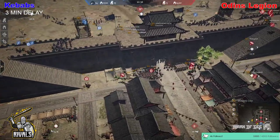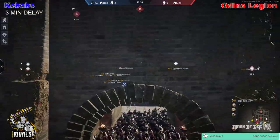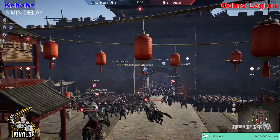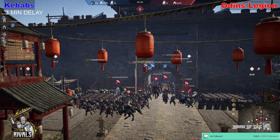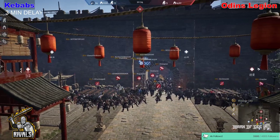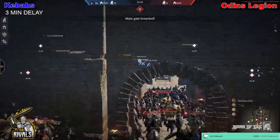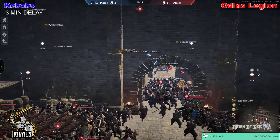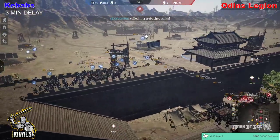The barricade is about to be taken down, so the gate will fall in just a second. There goes the hammer — the gate is now open. They've got IPGs in there, they've got Modals, they've got an Iron Reaper, and flamers in the back ready for any push to stop that as much as possible.